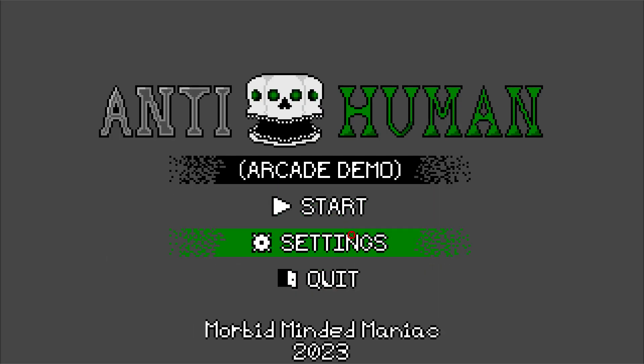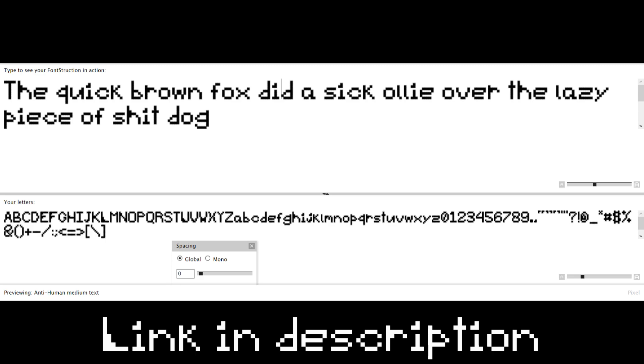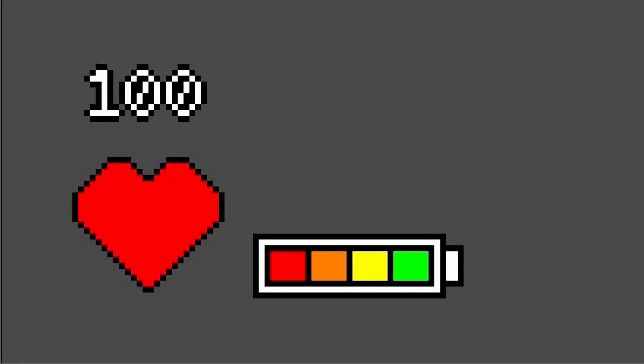Next up, a new HUD with its own font created by me. The download link will be in the description if you want to use it. I tried making it so it's out of the way but still easy to see. For example, the big heart next to the health counter is supposed to be an eye-catching object next to important info.